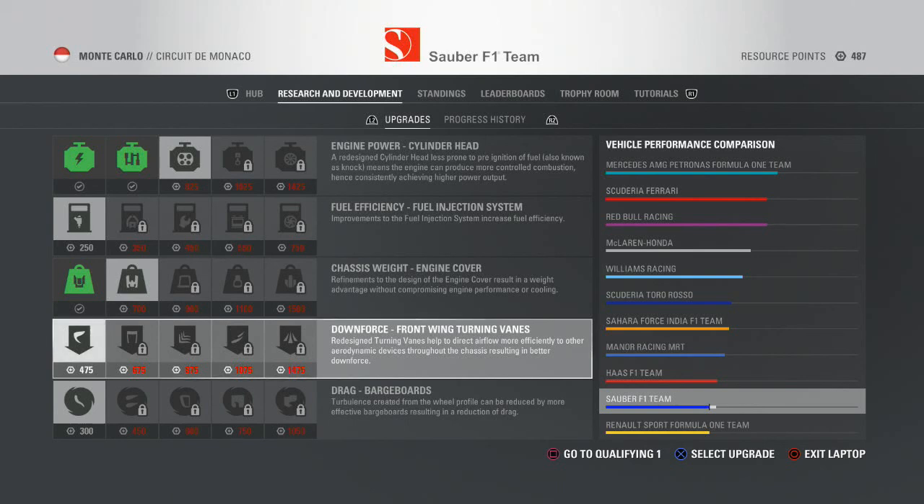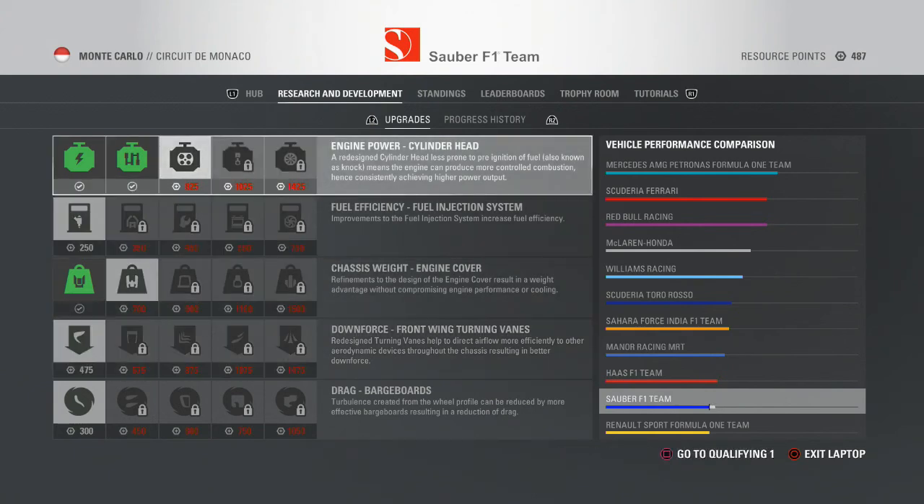Okay guys it's me Jam Sankith and this is the Monaco Grand Prix - the most glamorous and famous race in Formula 1. It's F1 2016, and we're here in Sauber still. If you missed the last race in Spain there's a link down below in the description.